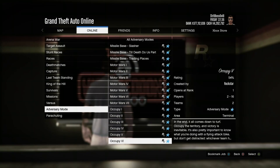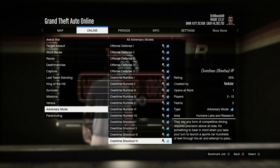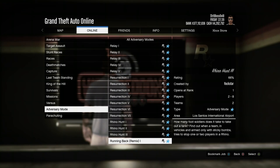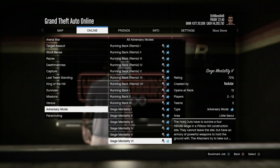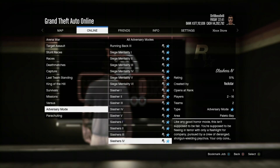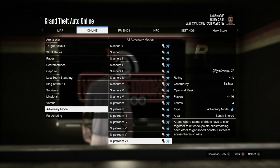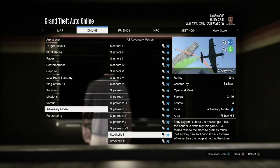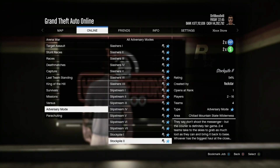Before we get into that, there's also another double money and RP job under Adversary Modes, and that is Stockpile. Stockpile was double or triple money about a month ago, back when hangar crates were double money, and I did show that in one of the past videos.